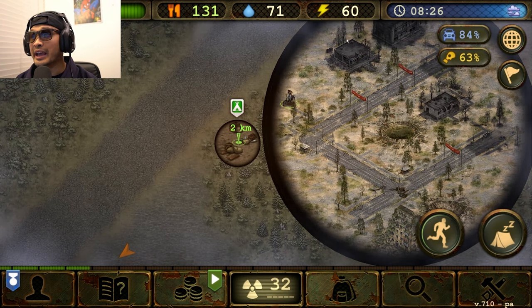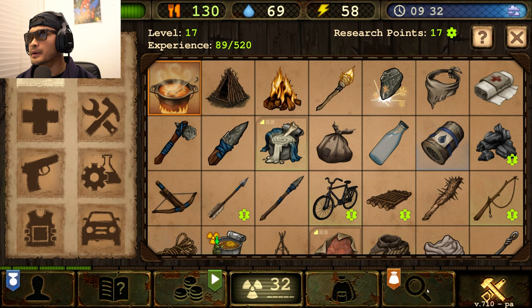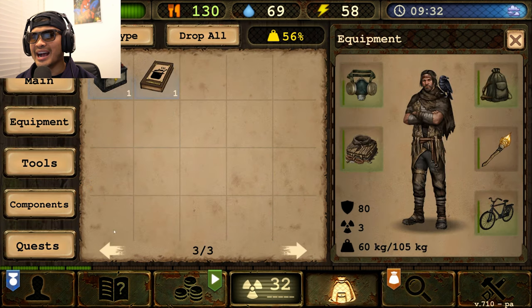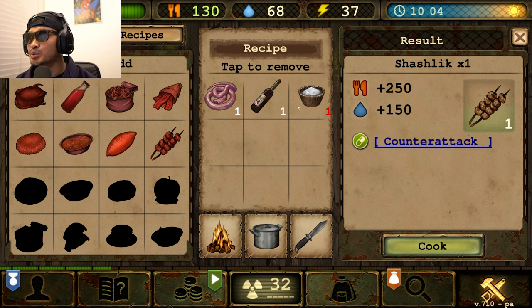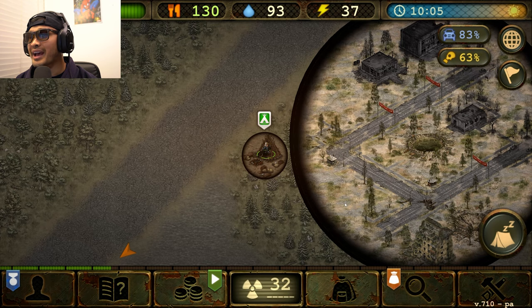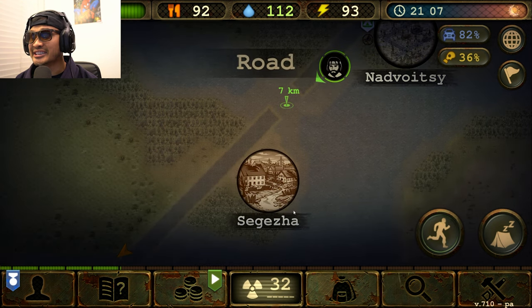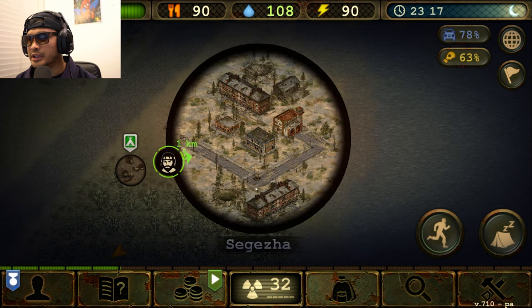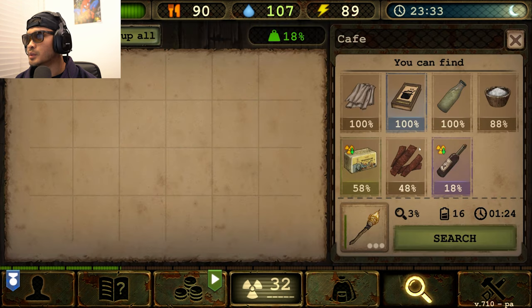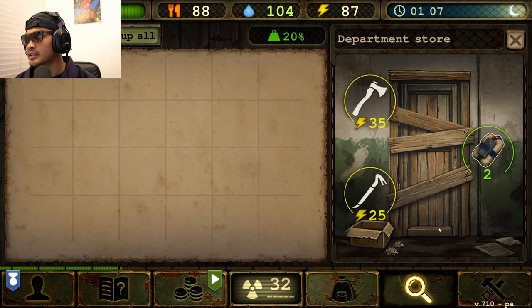Let's set up camp and read our new cooking recipe. We got shashlik — that's a good one actually! We could have made it but we don't have any more salt, which sucks. Let's drop it, go to bed, and when we wake up we can go south. Let's head to Segeshka. We got another cooking book and hopefully some salt so I can cook some good shashlik.